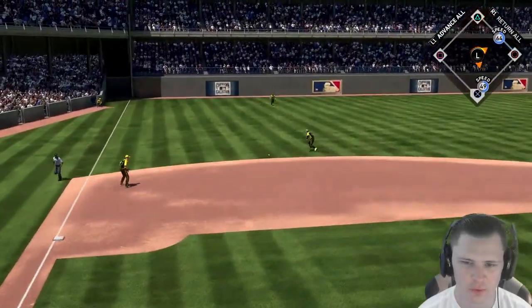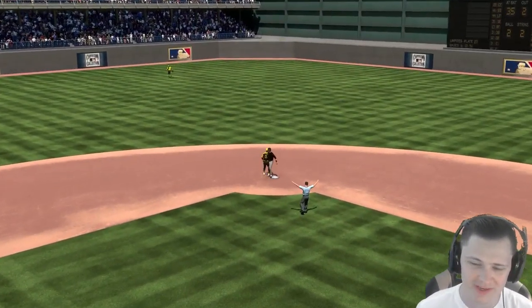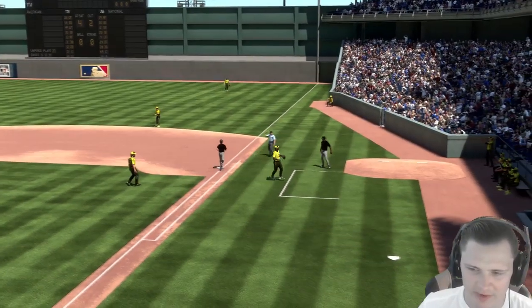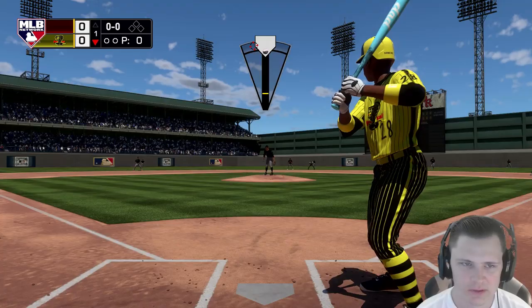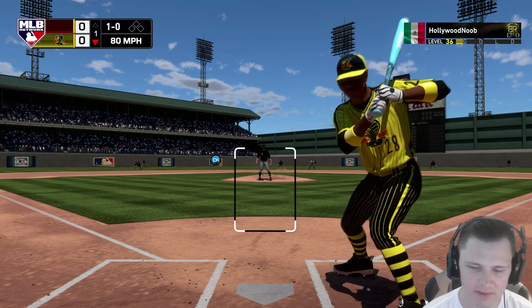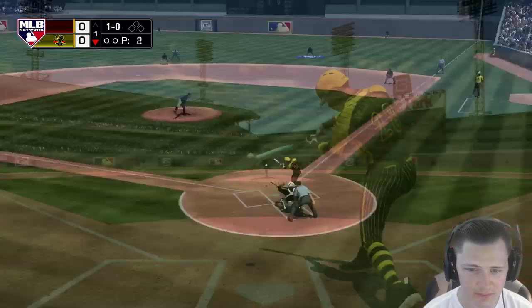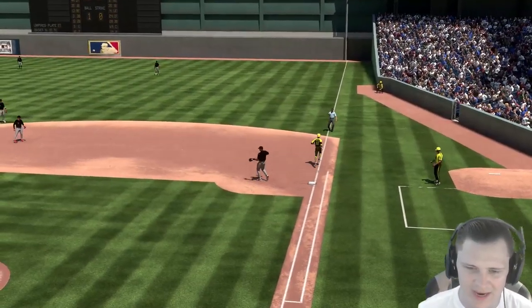Frank is going to roll that over through the hole — definitely out in front and on top of that — but we do get a base hit, hopefully we can take advantage. We definitely got to slow down our approach, maybe get a little bit more patient; we are well out in front of it. But this is definitely not Legend, this is on Hall of Fame difficulty. Let's see how good Bob Feller is going to be — he's got some good hits, good speed differential. We get a ground ball over to Robbie Alomar, easy out number one.